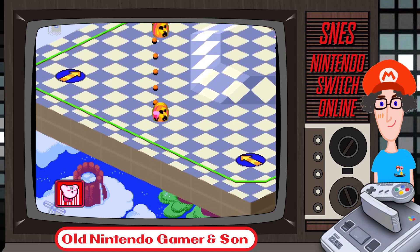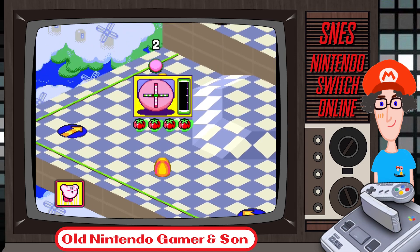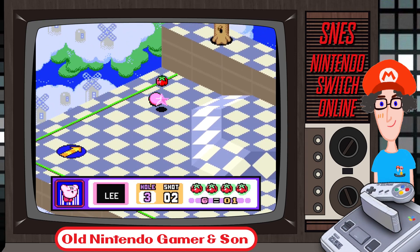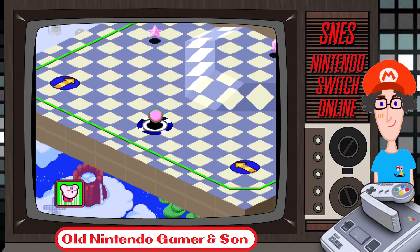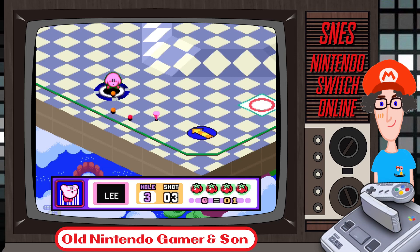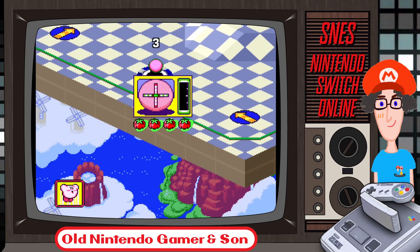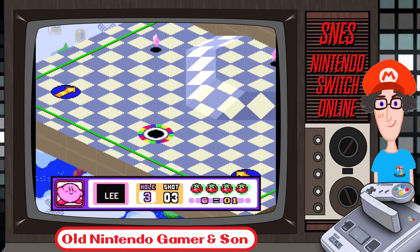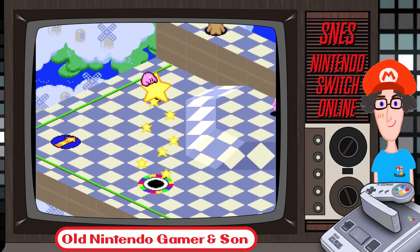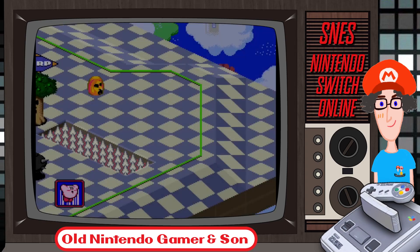If I go down, I should be able to go through both of these and then into the hole. But judging the power is something else. Go on Kirby, roll! Damn. Out of bounds. Three shots to get down the hole there. Some chip shots as well — you can get a chip shot in one go. Thirteen shots so far, let's keep going.